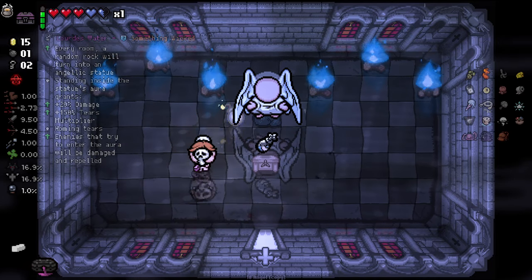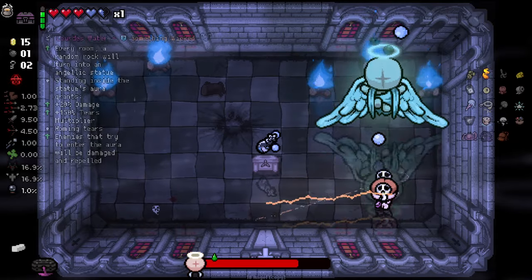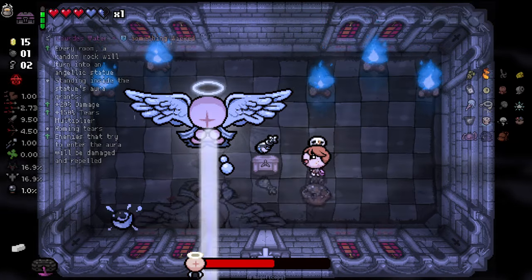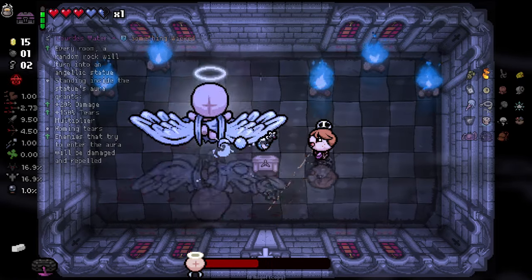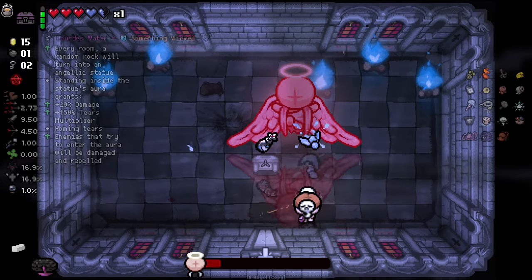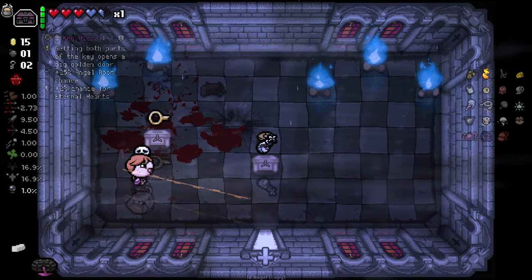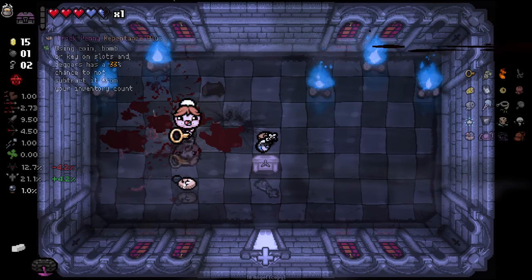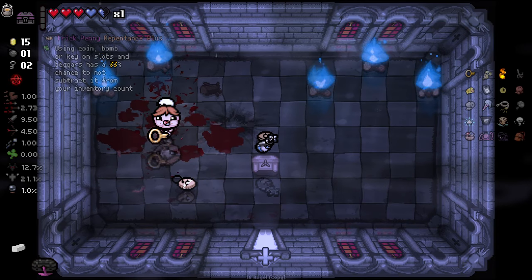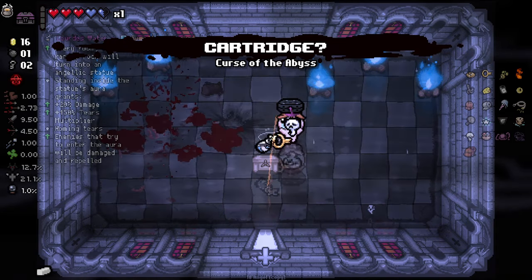I'm going to bomb this guy — I want an extra trinket, so why not do a room clear to get an extra trinket? I love the respite for the angels here, they look so good. How did we ever play the game without the telegraph beams — they're so necessary, especially on the angels. The angels are just BS in vanilla. So we can take this, and we get ourselves something: using coin, bomb, or key on a slot has a 30% chance to not subtract it from your inventory — decent. See if it smelts — it did smelt, lovely.